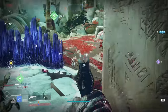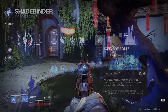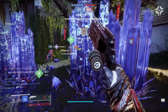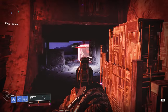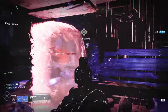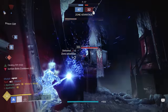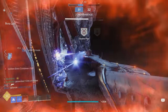Getting into our aspects, first we have Ice Flare Bolts — shattering a frozen target spawns seekers that track and freeze other nearby targets. These are not nearly as powerful as they used to be, but they do still come in handy here and there. You'll occasionally shatter a target and get that surprise freeze on another nearby enemy, making for some good multi-kill opportunities. But overall, the most important thing here is just having the two fragment slots so we can have as many fragments as possible on our Shadebinder subclass.